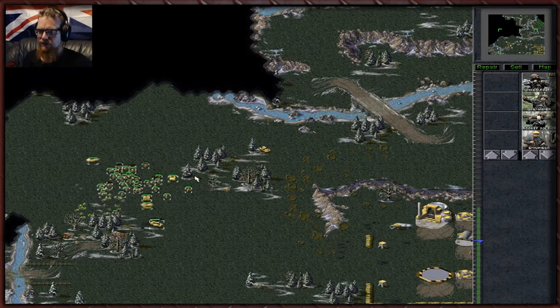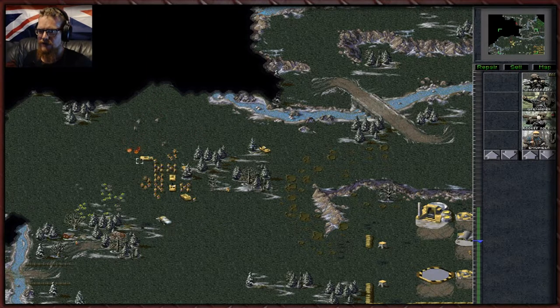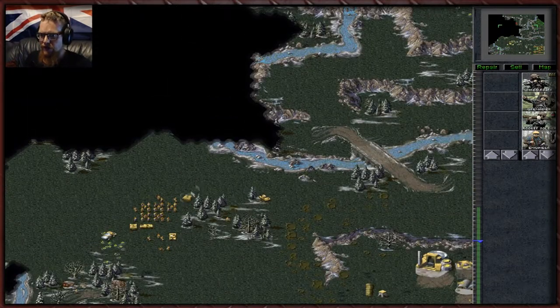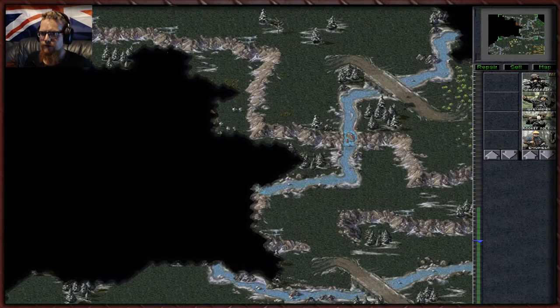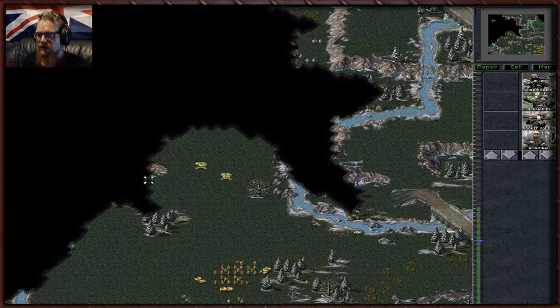They can't replace that now. Let's just hold the line as much as we can. Let's sacrifice the humvee — the reason was so they would focus on that and not the group of infantry. Let's go poke their base and see what they've got. Mad engineer run!